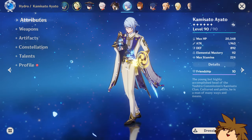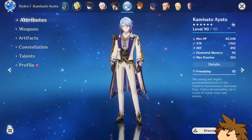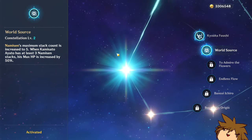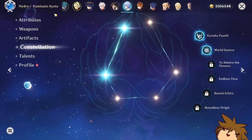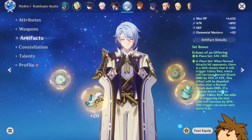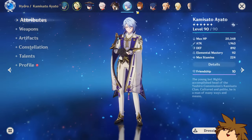Ayato — you might have seen him at C1 last time, he's now at C2. It was kind of an accident: I purposefully clicked the Starglitter shop to get stardust and ended up with a C2 Ayato. I'm not even mad about it. This is what he looks like — 73 crit rate and 190 crit damage. I farmed for this build for a really long time. Talents at 9, 10, and 10.